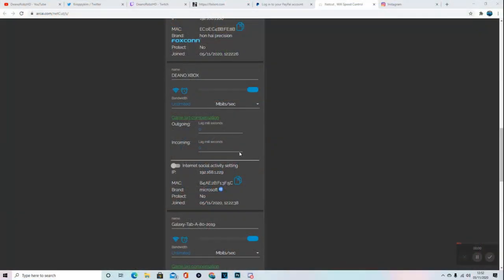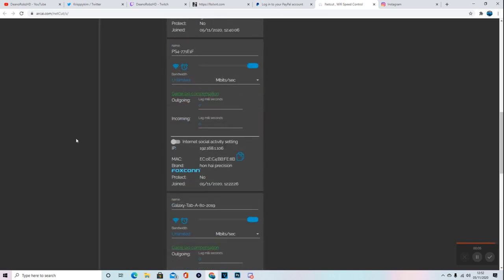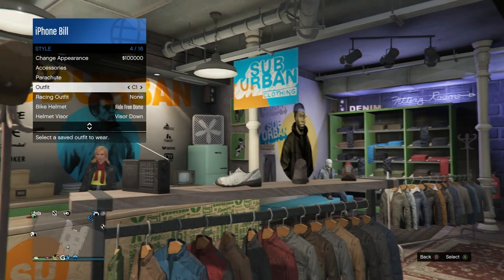Load up Console 2 - when you log on, before you go onto the game, find your Console 2's IP and do the same thing as Console 1: change from MB to KB, type in 5, and click enter. This will disconnect the internet from Console 2.